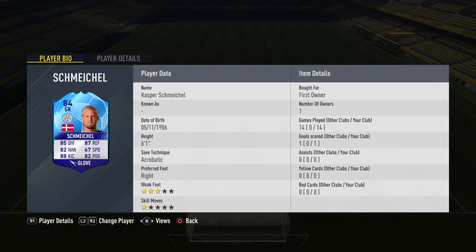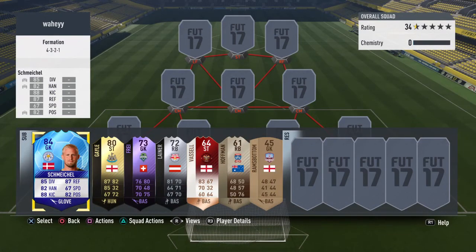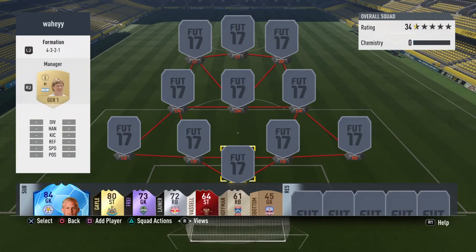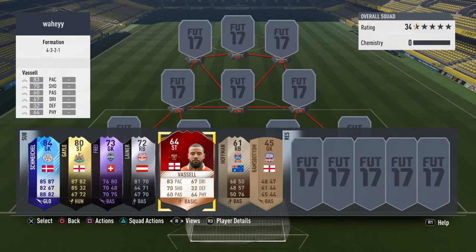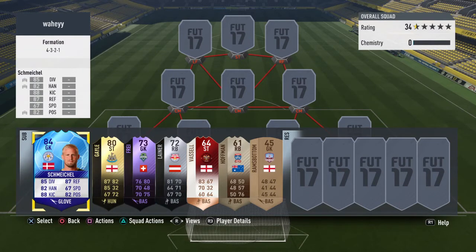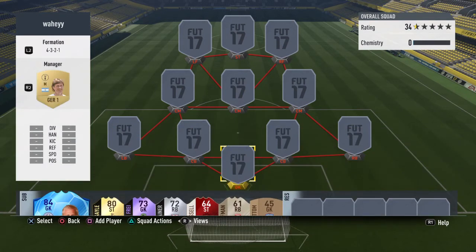The only other gold sub I have is group stage Kasper Schmeichel, who I got in a two-player pack so he is untradeable. It's always good to have a goalkeeper on the bench just in case yours gets sent off — you don't want to end up with either a bronze keeper or an outfield player in net. If you guys aren't too bothered about chemistry, you could put him in the team. He is a very good keeper, especially with the Glove chemistry style.